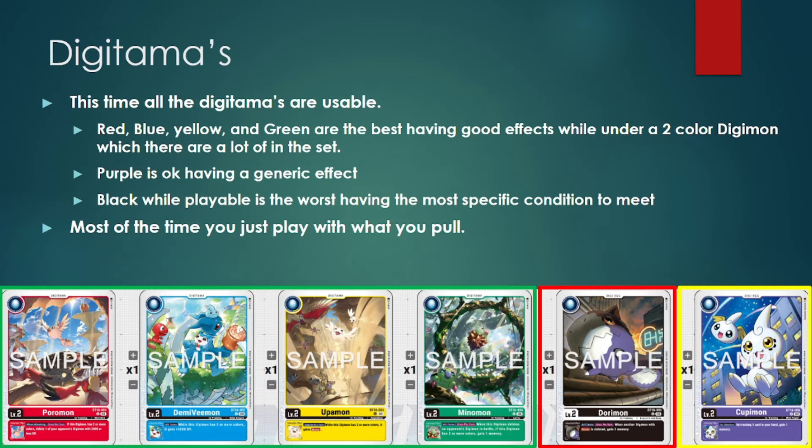When it comes to Digitamas, it's cool that all the Digitamas this time around are useful — some more than others. The most useful are Blue, Red, Yellow, and Green, because there are a lot of two-color Digimon in this set and all of them have effects that trigger with two-color Digimon. Purple is an okay card — not bad, but just a generic card, which isn't always a bad thing. Black seems like it's going to be the worst Digitama because its ability requires specific effects to trigger, and without them the egg is essentially vanilla.